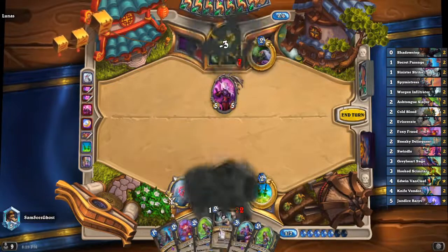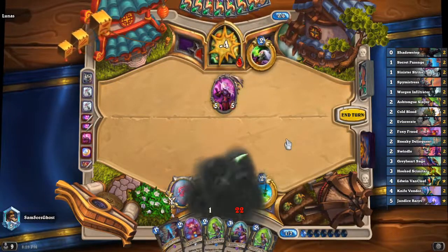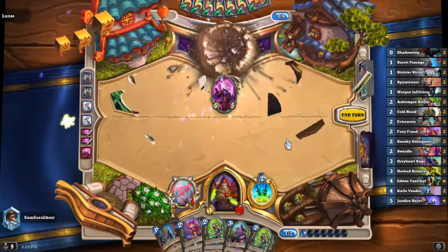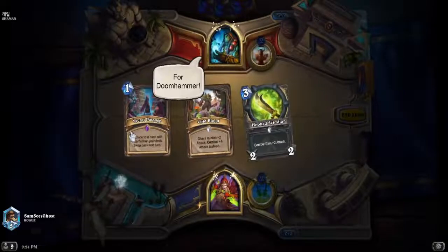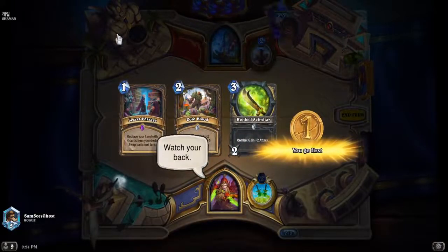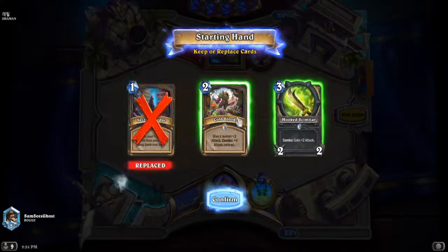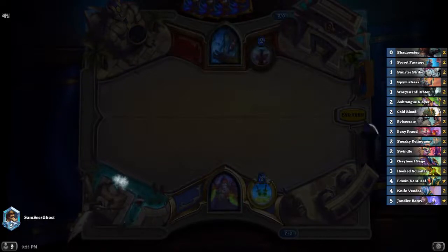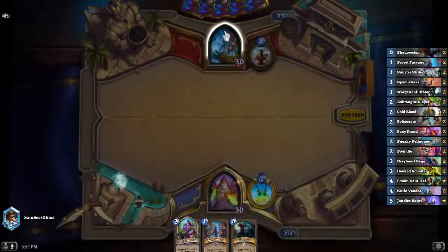This deck does run Edwin which has been nerfed. If we're playing this post-nerf we're probably cutting Edwin for something else — maybe a Sap — but Edwin wasn't really winning the games to be honest. Next we've got shaman and this is the game that kind of shows how good this deck was against shaman, which is why I wanted to get it out before the nerfs. We had three really good games to show but unfortunately the footage and audio were just terrible.